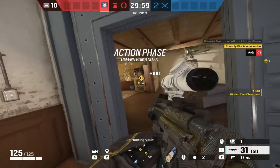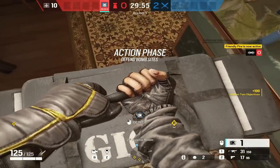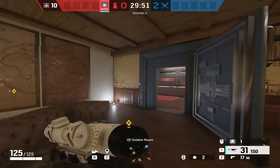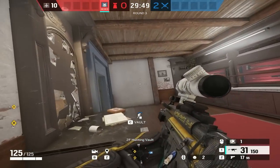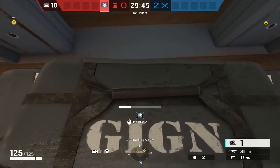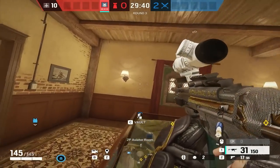One of the most annoying things about Rook players is not placing your Rook armor down at the start of each round. They literally wait, reinforce everything, and then anybody trying to roam or get off site has to sit there and wait. So do me a favor — just place down your Rook armor at the start of the round. It takes literally three seconds. Just do it.